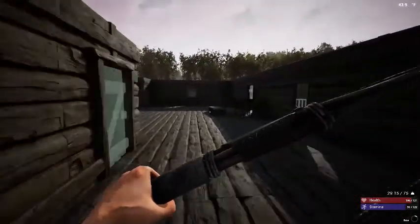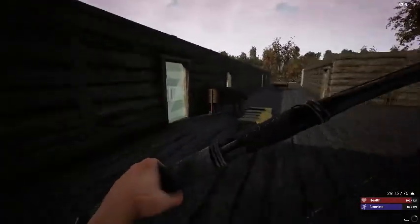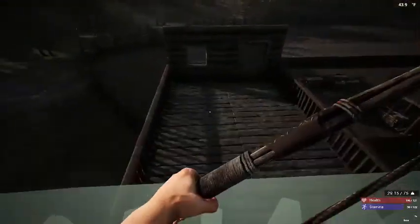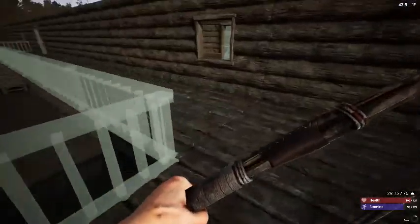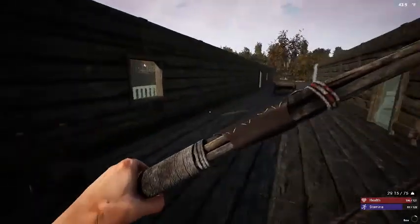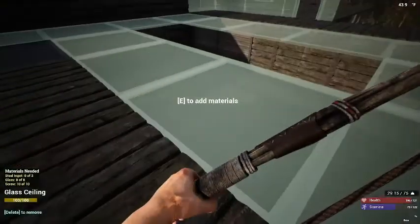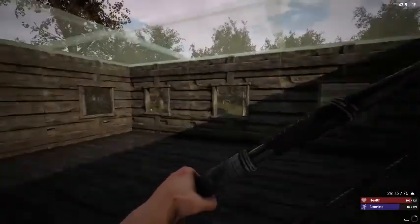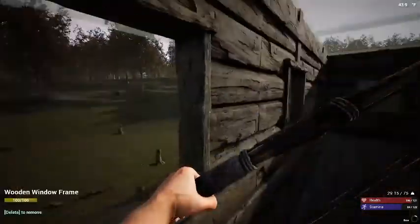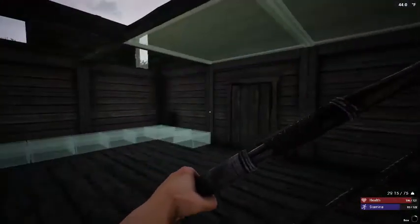I'll just give you a little tour of our base as it is right now. This is our third floor and here's our second floor. I have five batteries now so I've made a few more of those. This is going to be a sort of a greenhouse room here. I'm thinking about knocking out these walls and then making it all glass — a glass little room. I think it would be kind of cool but I'm not really sure how it would look connected to my base.